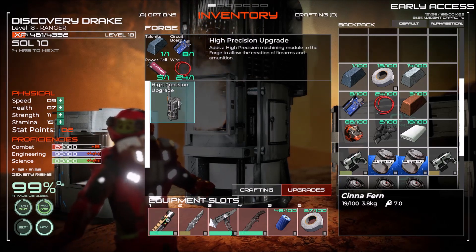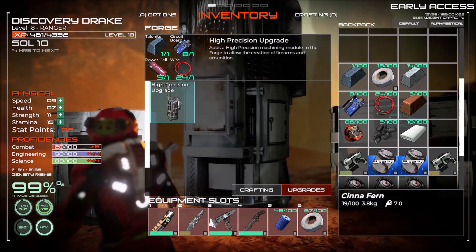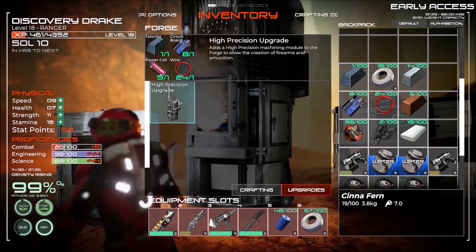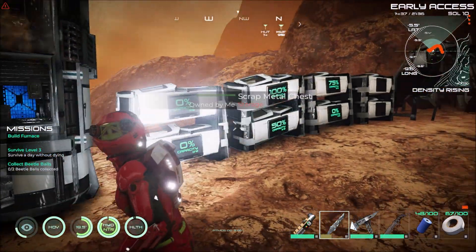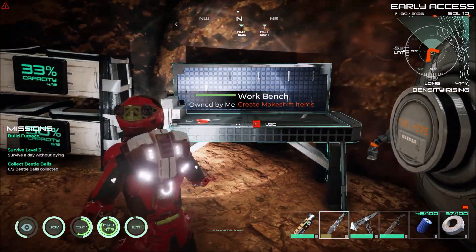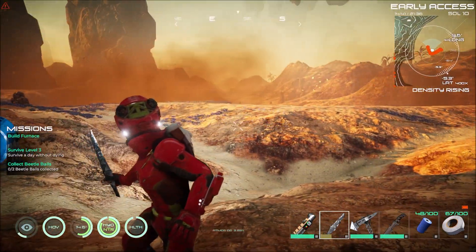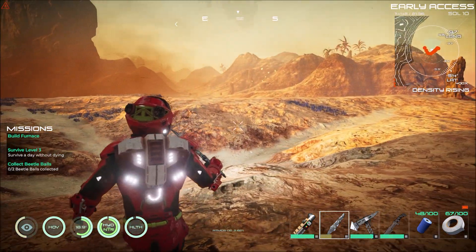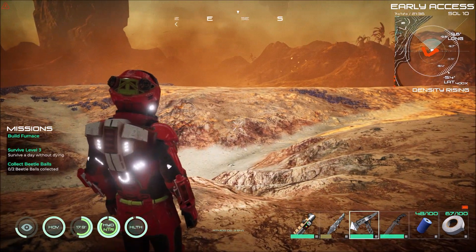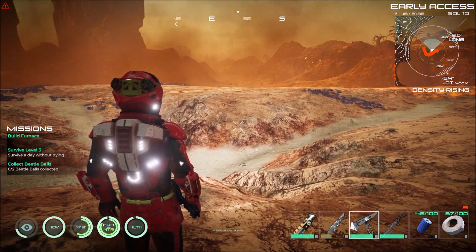My precision machine module in the forge allows the creation of firearms and ammunition — in the old build it was just ammunition. But I've only got this one talonite. I learned the hard way that when you move upgraded things, you lose your upgrades — you just get the basics from what you first built. That's why my little forge thing isn't up here, because I don't want to try and refill that again. But coming back next time, we're going to build our habitat. So keep your heads down, your diamond ice picks of doom up. See you again real damn soon — take care.